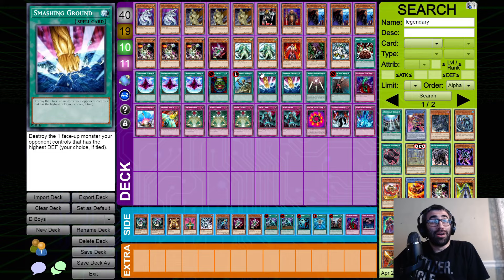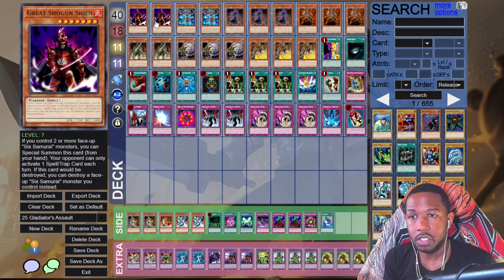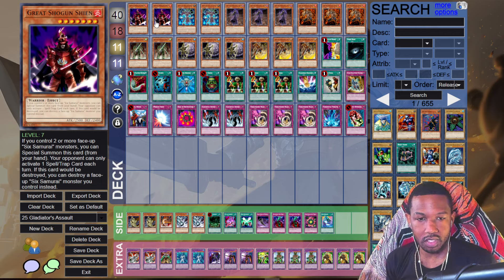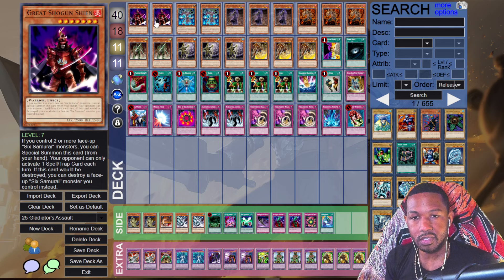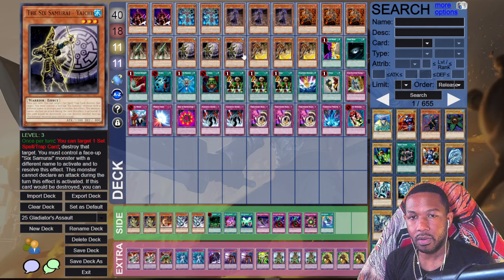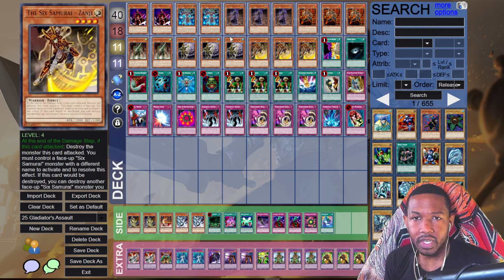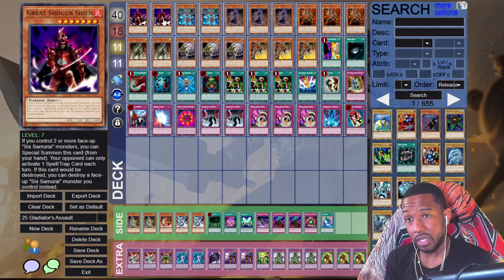Big change this week — Chaos Sorcerer, BLS, and Chaos Emperor Dragon are all banned, in the Hall of Fame. I've been wanting to try Six Samurais since I got two Great Shogun Shiens a while ago. I could play Advanced Ritual Art — it's still legal — but I'm bored of summoning Master Zork and Demise every week. Six Samurais it is, even without Grandmaster. Reasoning works here since the levels are all over — 3, 4, and 7.